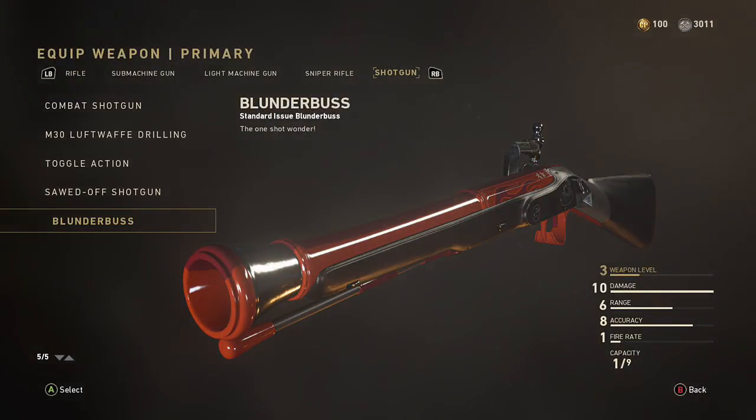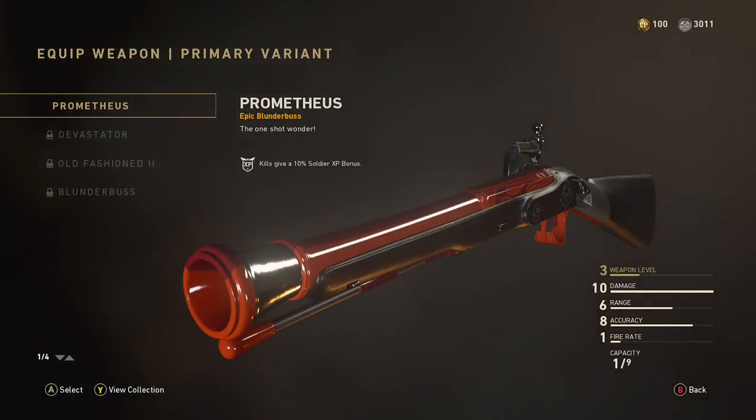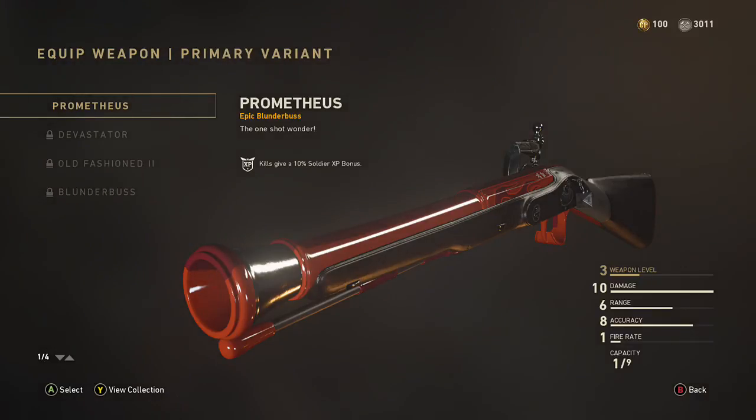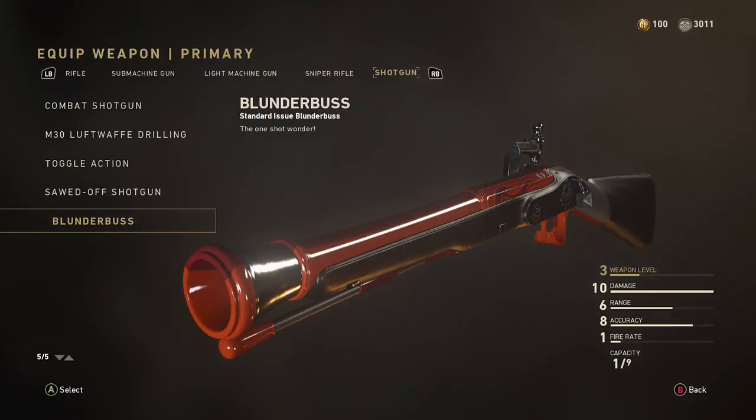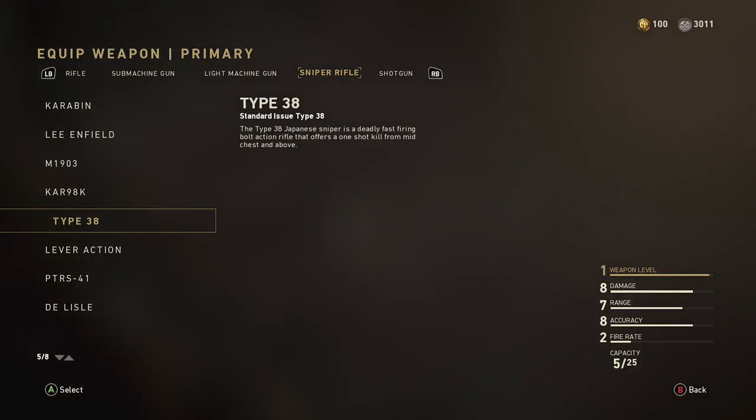The blunderbuss — the one-shot wonder — was added either with Blitzkrieg or Attack of the Undead. The variant you can buy is called the Prometheus. It has 10 damage, 6 range, 8 accuracy, and a fire rate of one — just like the M1903. I think the car also has a fire rate of one.